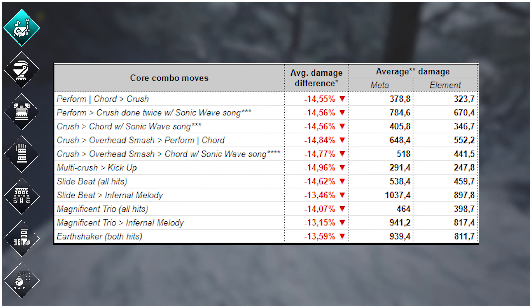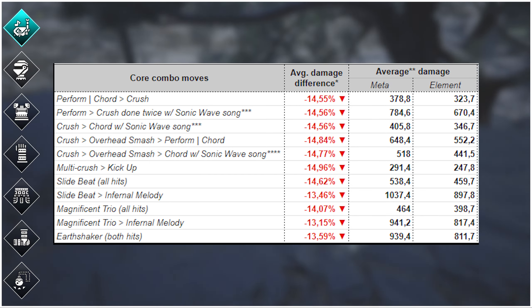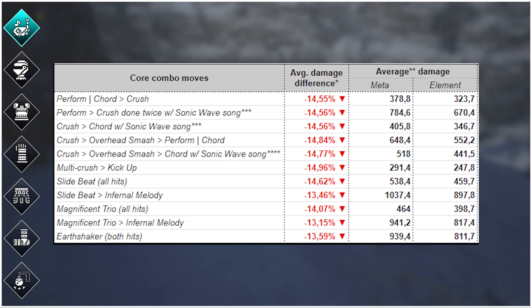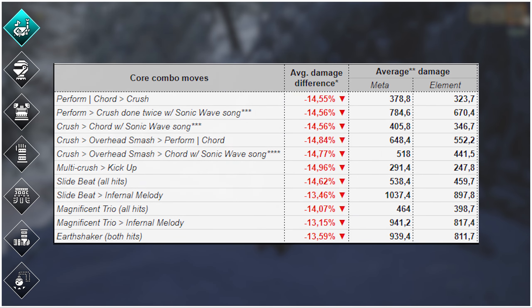No — but for real. Because shockwaves are now a third of our main damage combo and have zero elemental modifiers, we won't be using elemental hunting horns in Master Rank in any serious capacity without changes to how the hunting horn works in Sunbreak. Elemental hunting horns are still dead to us.